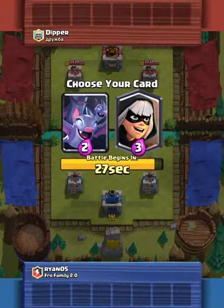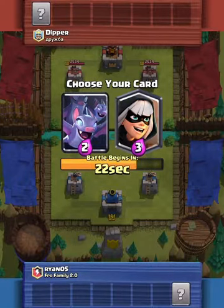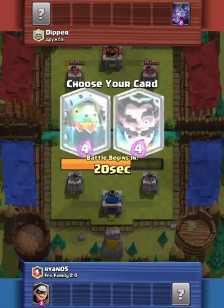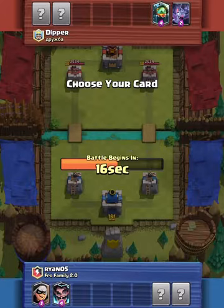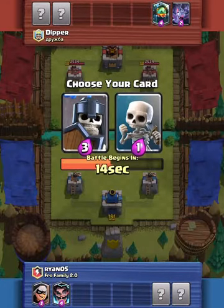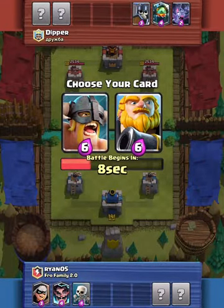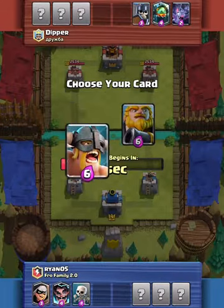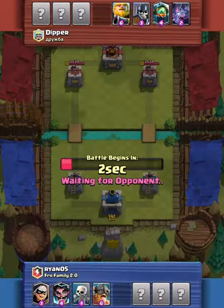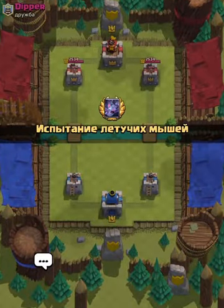Match number two — bats or bandit. Bandit is really good right now so I'm gonna take bandit. I'll take electro wizard, skeletons to cycle, and as you saw in that last match elite barbs were a great counter to royal giant and I can get pushes started with them, so I'll take elite barbarians.